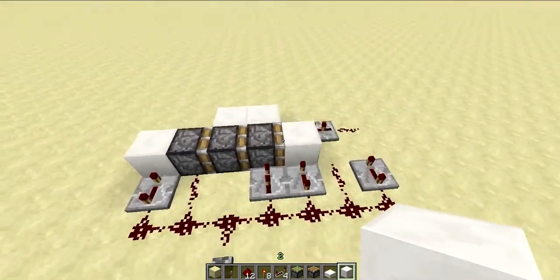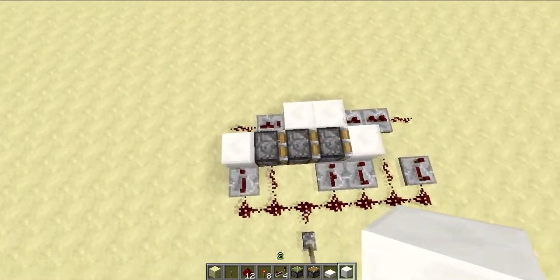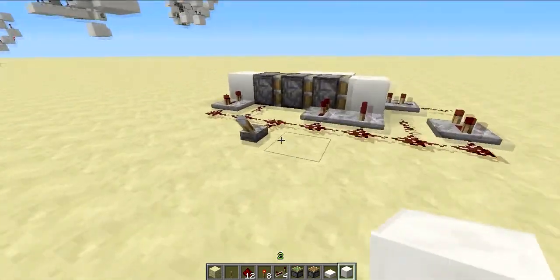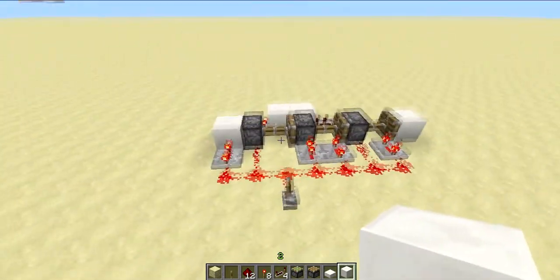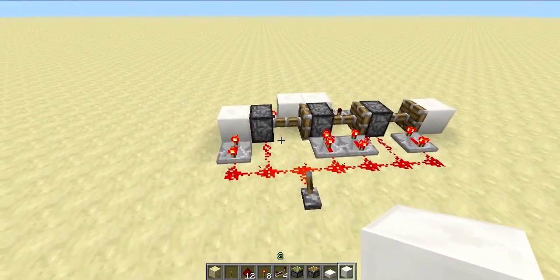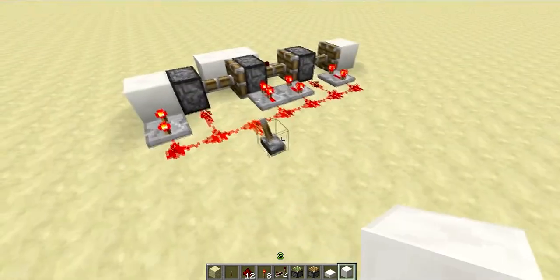That's my vertical. Now let's get on to the horizontal. Here is the horizontal: it is merely 2 blocks tall, 4 blocks wide, and 7 blocks long, if you don't include this final block of extension here, which you generally don't. That makes it 56 blocks in volume, which is bigger than the vertical, but this is so quick.